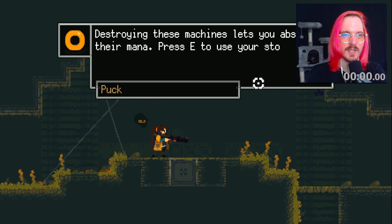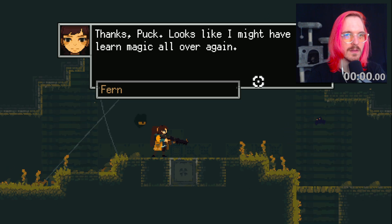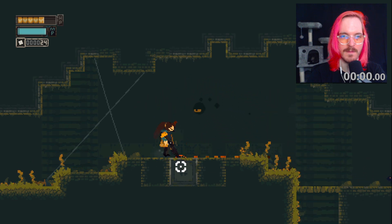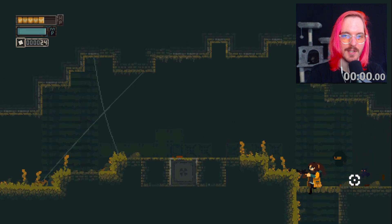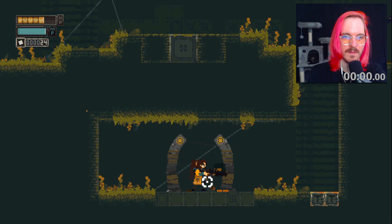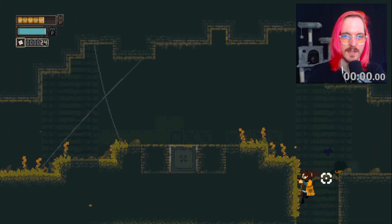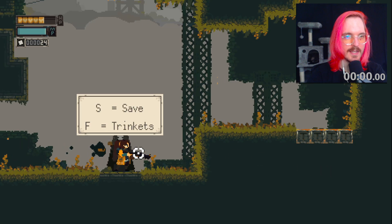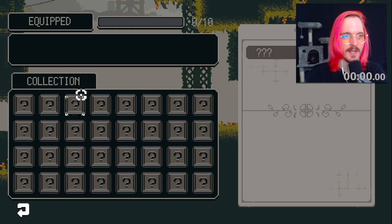These machines let you absorb their mana. Press E to use your stored mana to heal. Learn magic. You're telling me there's guns and magic? Hell yeah! This is a little bounce pad — oh cool. It saves too. Trinkets, cool.